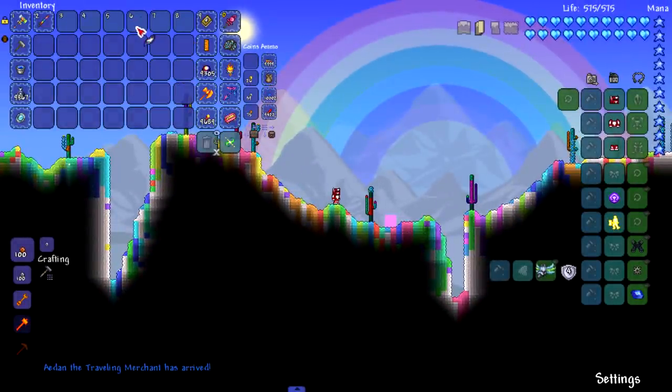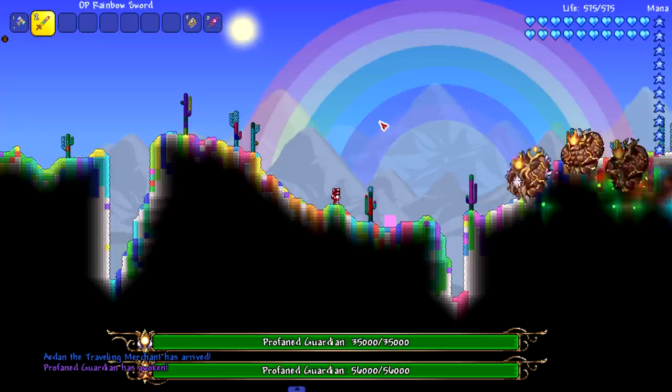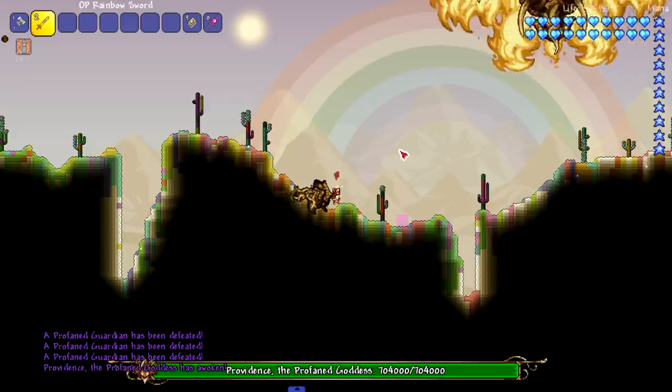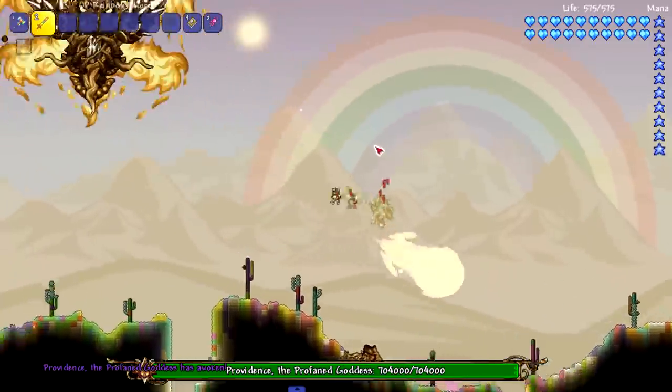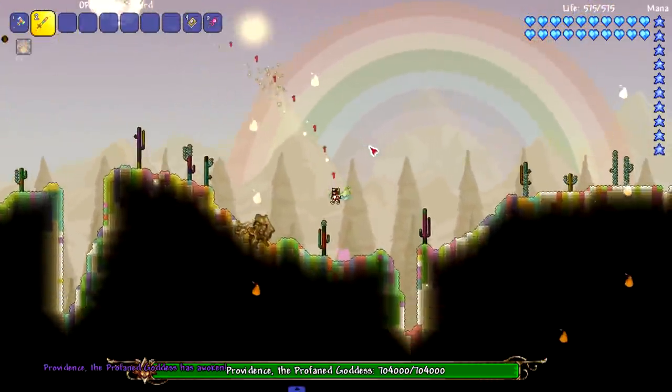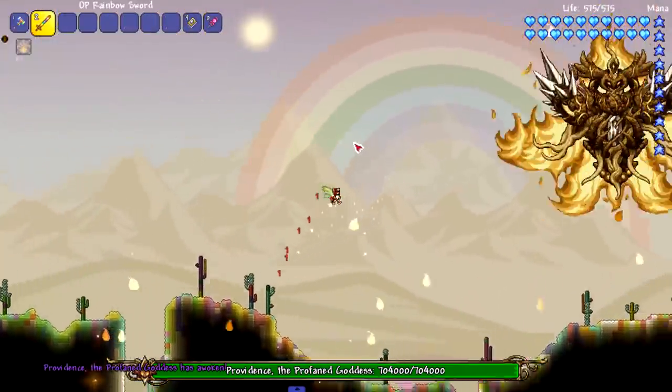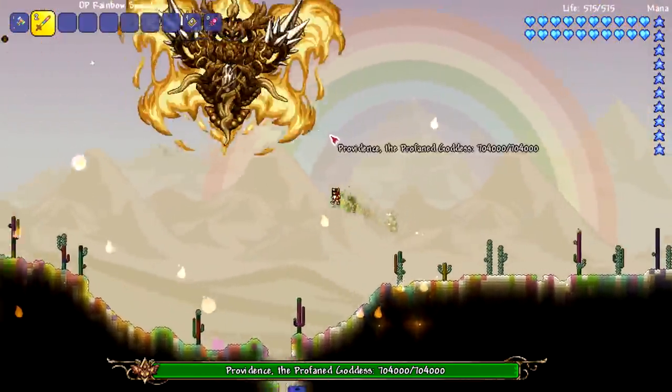Moving on to our first post-Moon Lord Calamity bosses — the Profane Guardians. They got destroyed. Now we are moving on to Providence herself. You might hear sirens in the background, there's always loud noises when I try to record. Get out of here, Providence — you're not all right though. We got Yharon here — live Yharon and now dead Yharon.